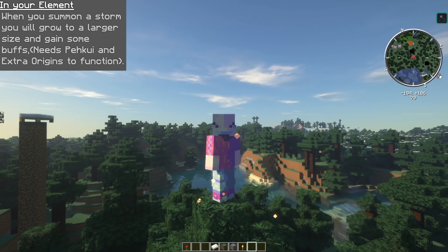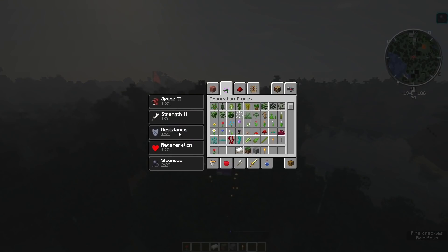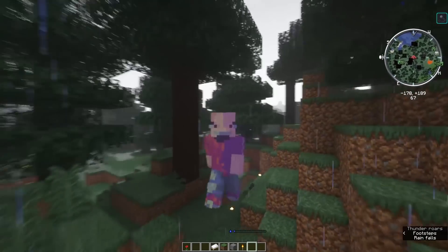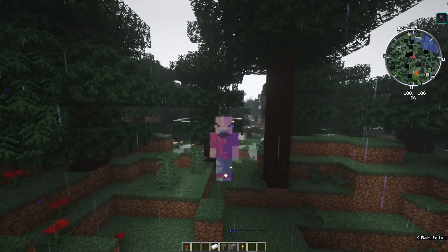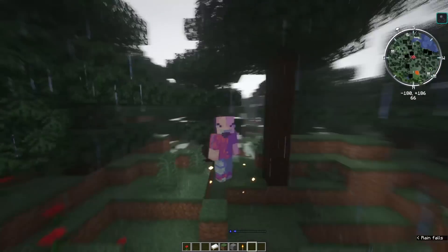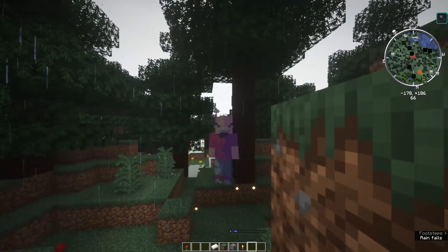Moving into your next ability, you've got the In Your Element ability. When you summon a storm, you'll grow into a larger size and gain some cool buffs — which requires Pinnaku and the extra Origins mod to function. By default you're two blocks tall, but in this mode you'll be granted four blocks tall. You also get speed, strength, regeneration, and resistance, and they all last a minute in length until the ability runs out, then you shrink back to your normal size.